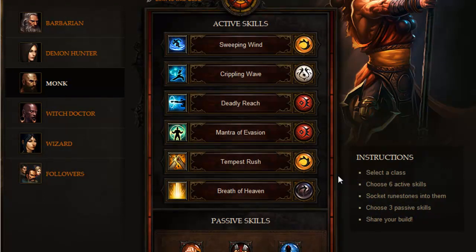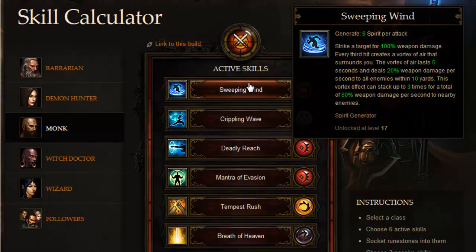It's a very interesting synergy. Spirit Generator abilities always have three strikes — within the three keystrokes of one Spirit Generator you get three different strikes, and the third strike always has an additional ability. For example, Sweeping Wind strikes a target for 100% weapon damage. Every third hit creates a vortex of air that surrounds you, lasting five seconds and dealing 20% weapon damage per second to all enemies within 10 yards. It stacks up to three times for a total of 60% weapon damage — pretty significant.